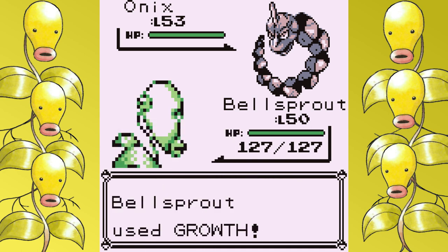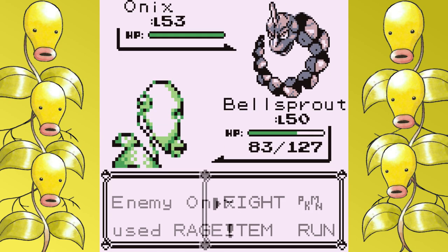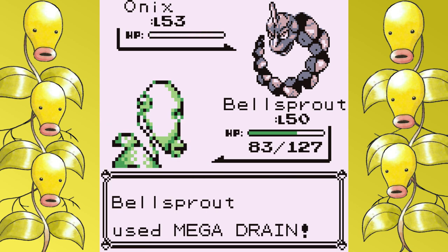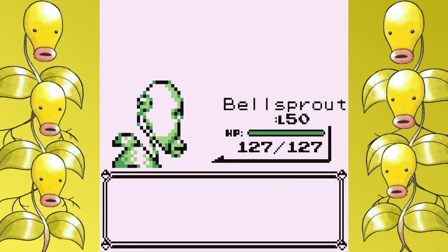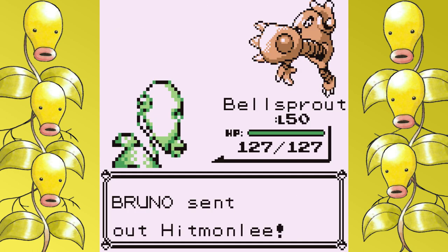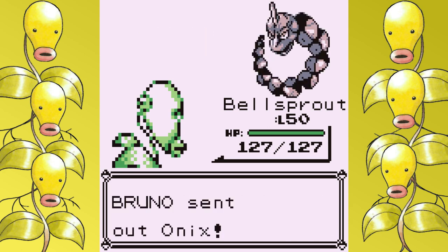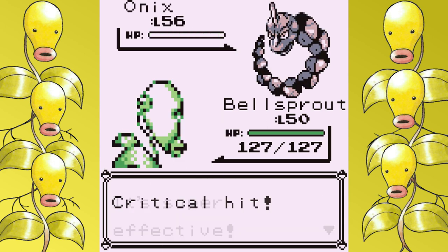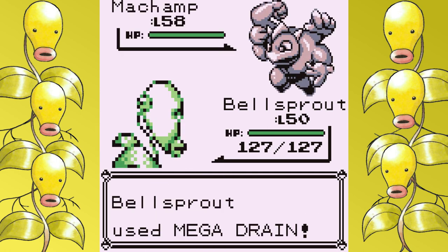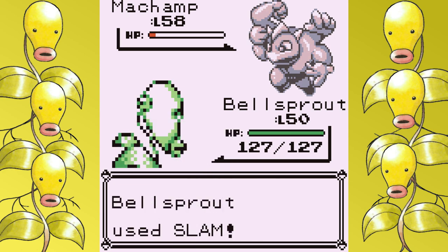Next it's on to Bruno, and you'd think this would be an easy fight — and you'd be exactly right, because he's just not very good. At this point in the run I had fought him a lot and never lost a single time, never even came close to losing. I'm comfortable enough to not even put the Onix to sleep. You can just use 6 Growths and then one-shot everything except the Machamp. You hit a nice level 51 after the battle's over. No strategy — it's Bruno.